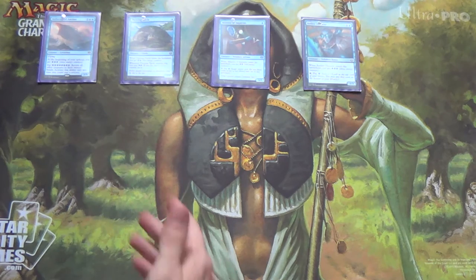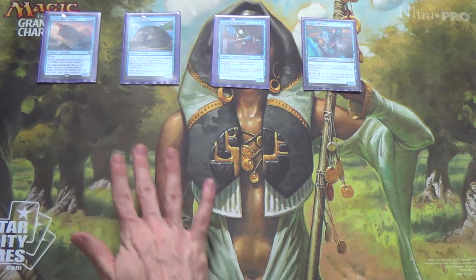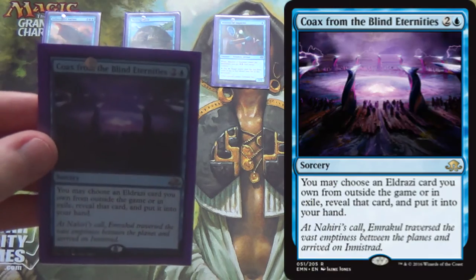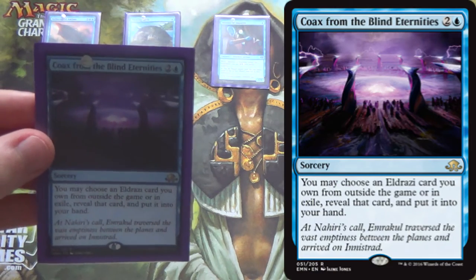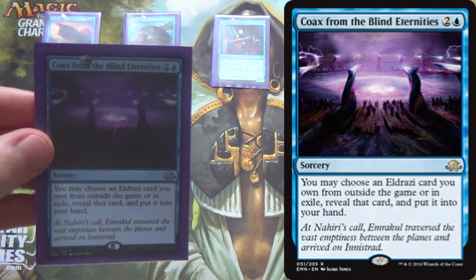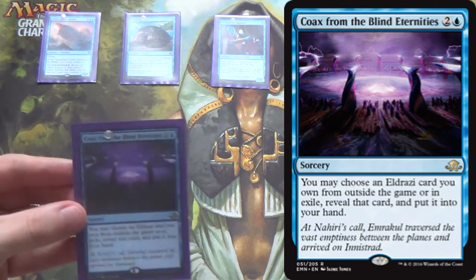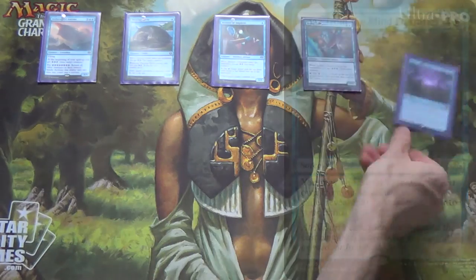You're going to want to have about 8 energy when Aethersquall Ancient is cast. We do have a few other ways to use the energy. The alternate win condition in the main board is 2 Coax from the Blind Eternities — you get to get an Eldrazi card out of your sideboard and go for your win conditions.